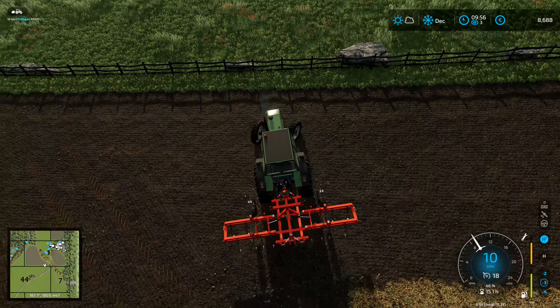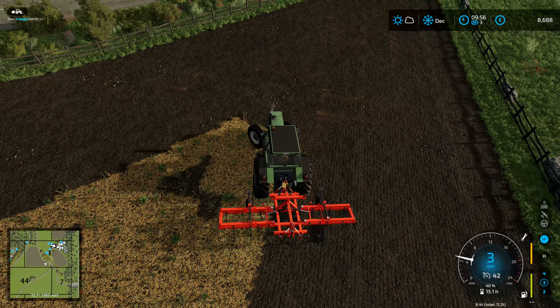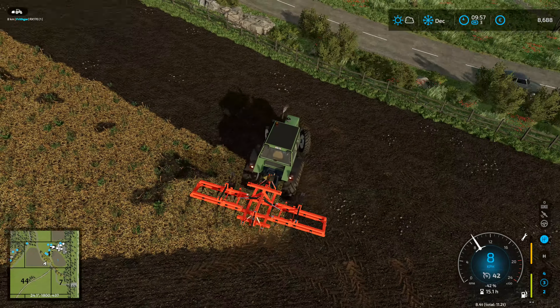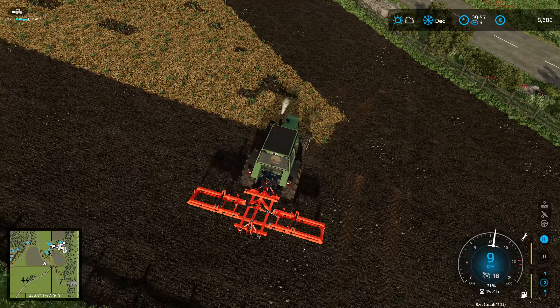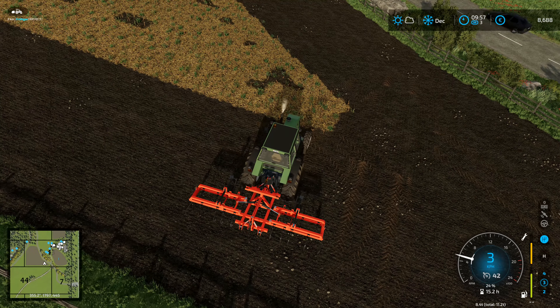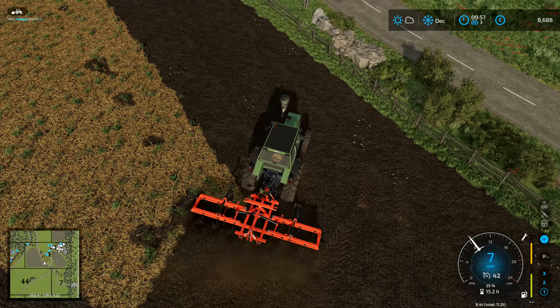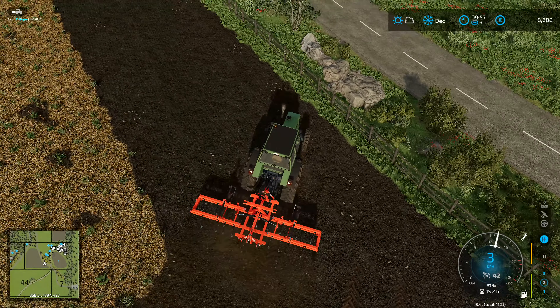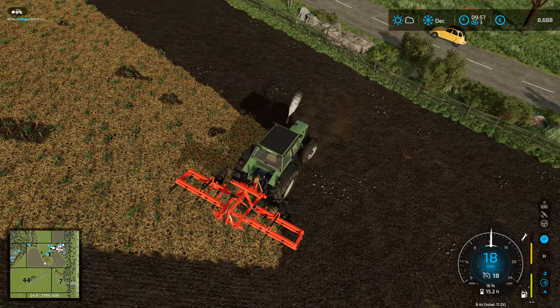We have got plenty of room for turning round. I'm going to turn him round this way and manually do one more pass, then let the hired help take over. I'll race up through there and then reverse up this way a bit.